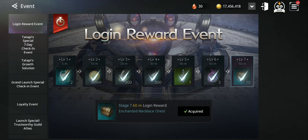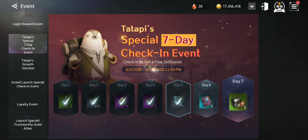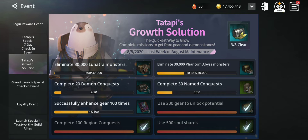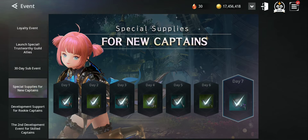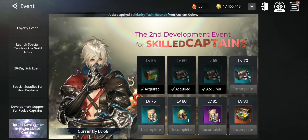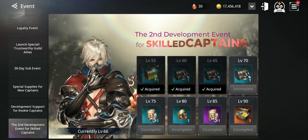Another way to get companions is from login rewards — sometimes they give you companion contracts. Some growth events also give companions; for example, one event gives five impressive companions. Check all the login events carefully because reaching certain levels like level 75 or level 85 can also reward you with extra companions.